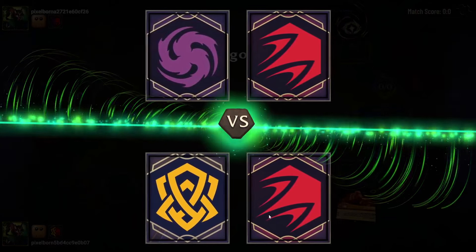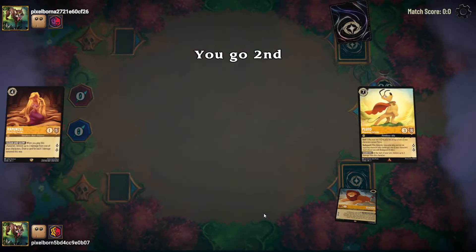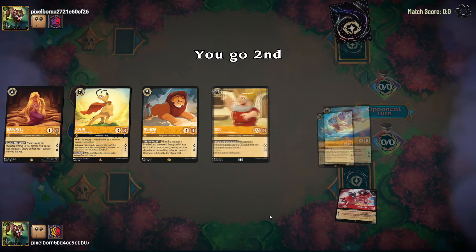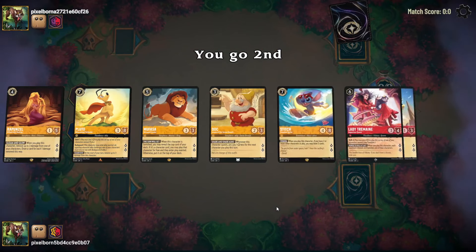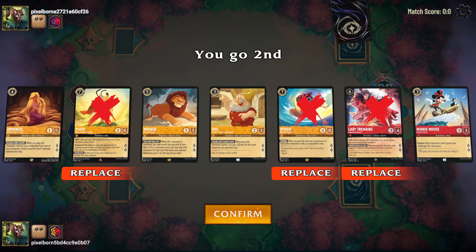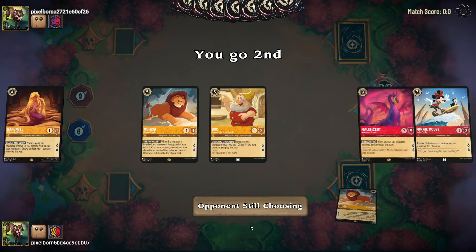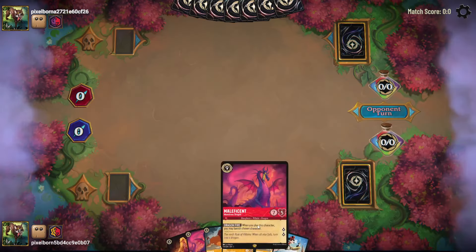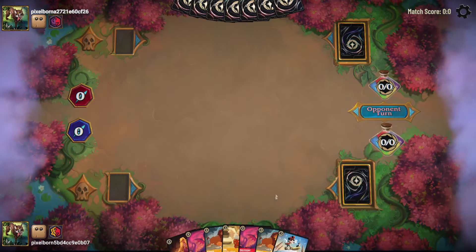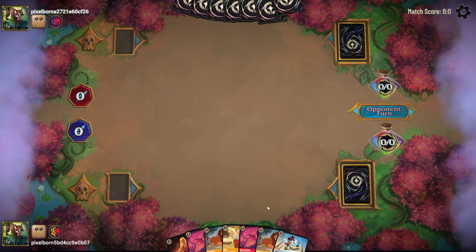Game four with Mufasa against Ruby Amethyst — we are 3-0 so far, let's see if we can make it 4-0. This hand is okay. I'm going to send Pluto, Stitch, and Tremaine back. Really want a small Pluto. Two Maleficent is not what I was looking for. On the draw this is going to be rough because we don't have anything until turn three, and Ruby Amethyst is good at playing things early.